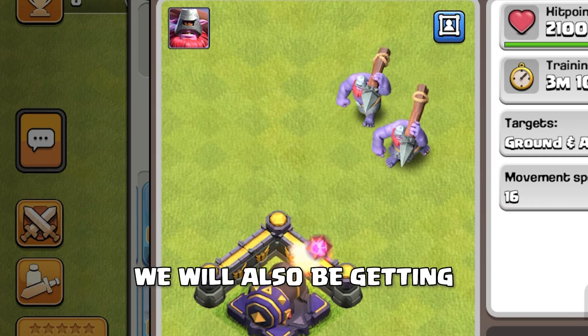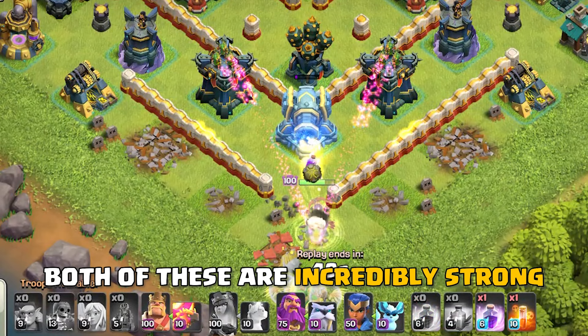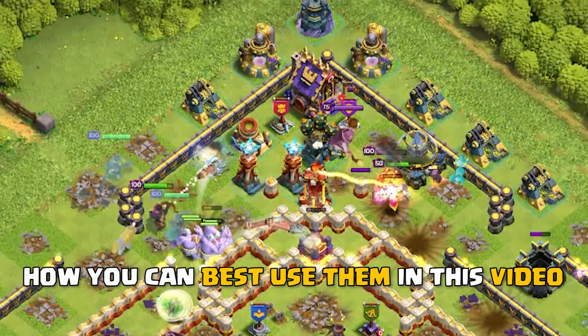With the new Town Hall 17 update, we will also be getting a new troop as well as a new spell. Both of these are incredibly strong and I am going to show you how you can best use them in this video.